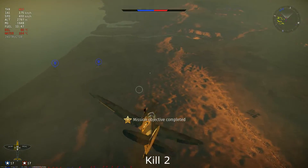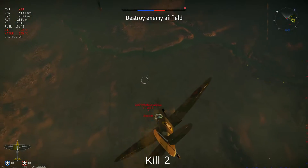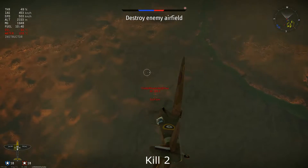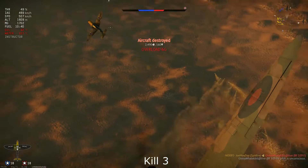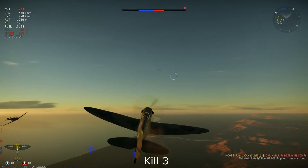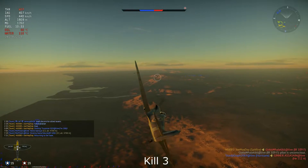Will we make it to the base in time? We shall see. The airspace is filled with enemy fighters, especially BF 109s. But we do have an energy advantage over this one, so the idea is to take him out quickly and free up airspace so we can safely proceed towards our base. And it is done so — our third kill.